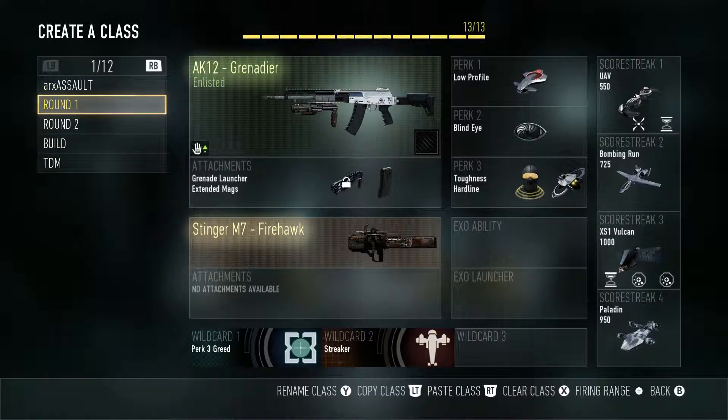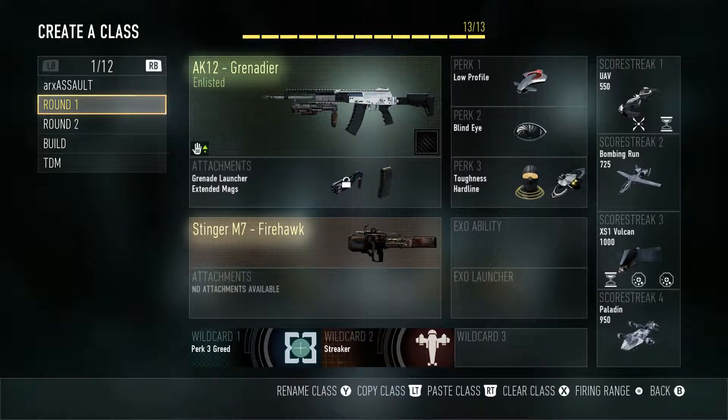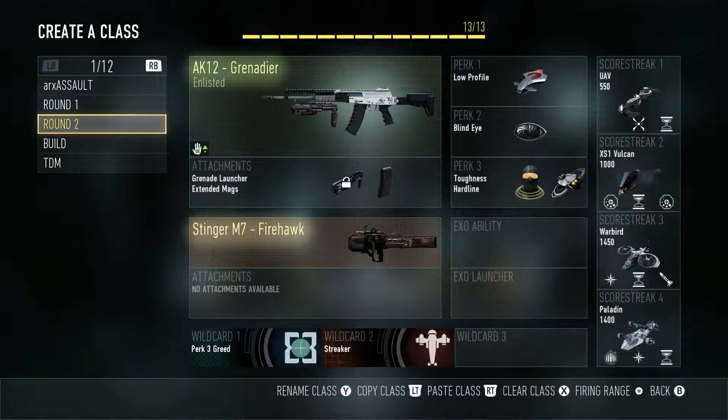Then we've got my round 1 class. This is for any game type that has 2 rounds. I also have a larger streak for the second one. So if I earn all these streaks playing normally in the first round and I keep them, I'll switch over to the second one. If you haven't watched that video, make sure you check out my 8 score streaks video.